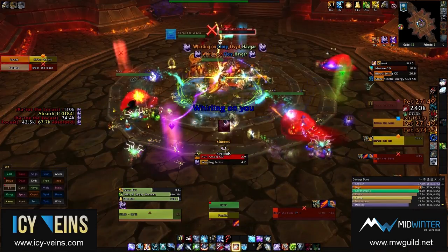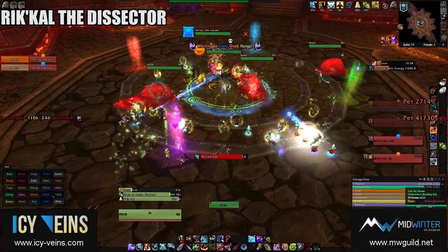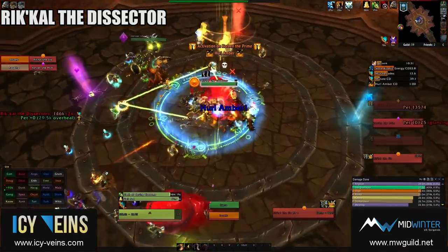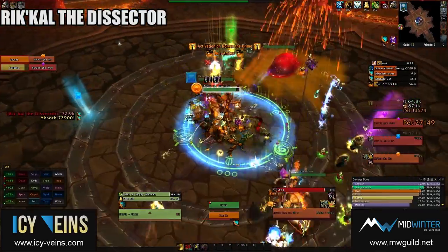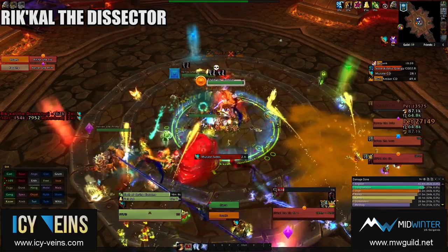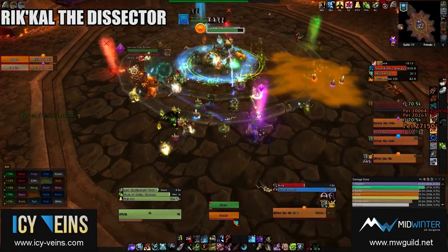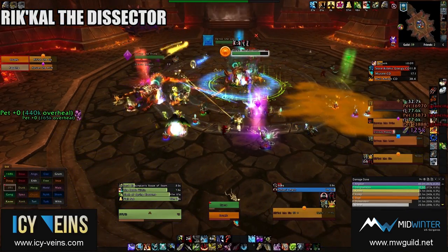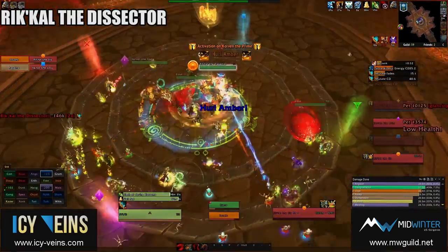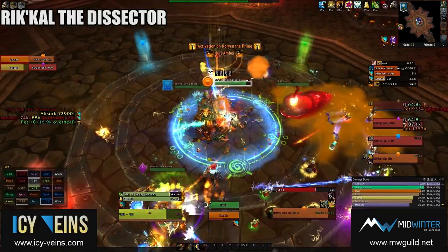Rickal the Dissector stacks a debuff called Genetic Alteration on his current tank, which causes the attacks of Skir to deal more damage to that player — again, not an issue on its own. Rickal also uses a stacking tank debuff called Injection, which deals nature damage per second for each stack, and when it expires it causes several Amber Parasites to spawn. These parasites fixate on random raid members, deal damage to them, and heal to full health every 10 seconds. If the tank is under the effects of an active mitigation cooldown when Injection is cast, it is not applied. Having tanks always time their active mitigation so that no stacks are applied is ideal, since Amber Parasites are very problematic. Alternatively, if a stack does get through, that tank should continue taking the other stacks so that the debuff never expires, since it wears off harmlessly when Rickal is killed.